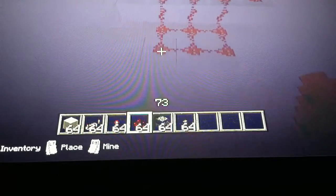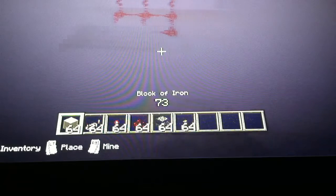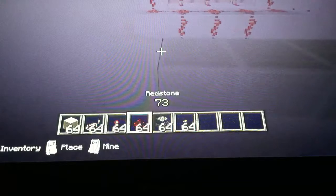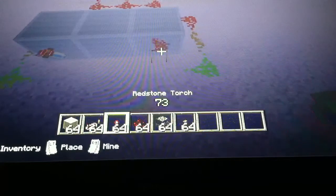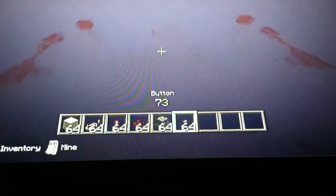Then you do two rows of redstone dust on the ground. Place three blocks of your material. You put redstone dust across the second row, both sides of the second row, and then put it down two. Then put redstone torches right on the sides, dust on the top, and then a button right there.